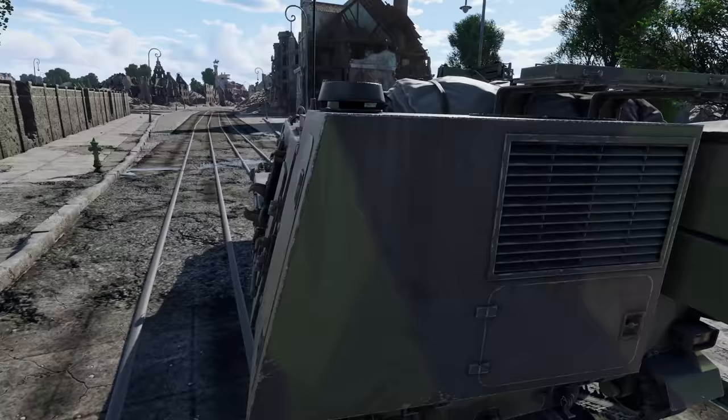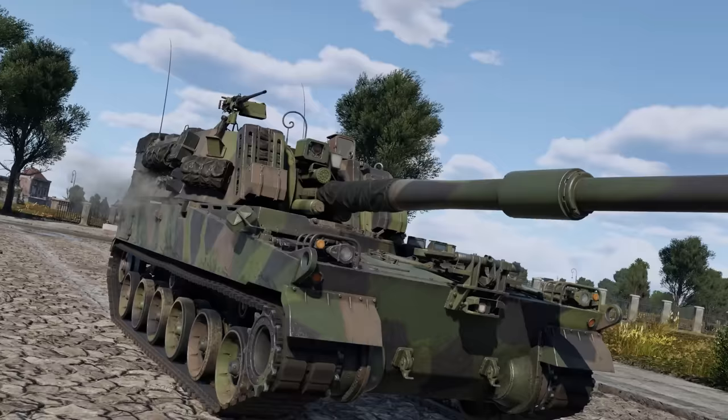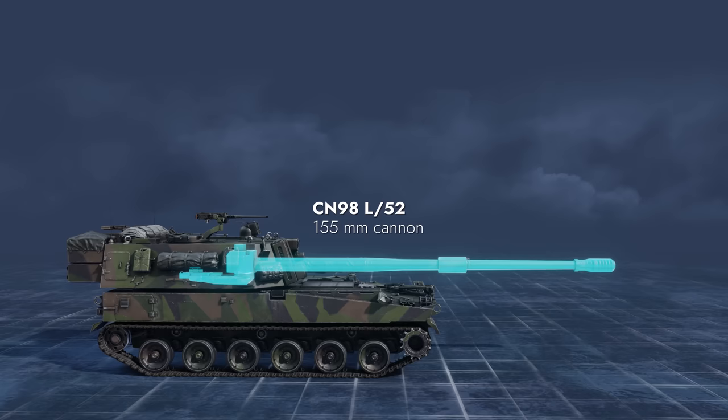The name is actually an acronym for Versatile Indirect Artillery, but also the name of an ancient Norse god of vengeance, a son of Odin. Its main caliber is a 155mm howitzer, with an 8-meter-long barrel and elevation angles between minus 4 and plus 70 degrees.